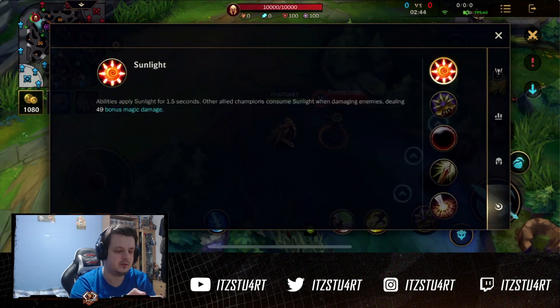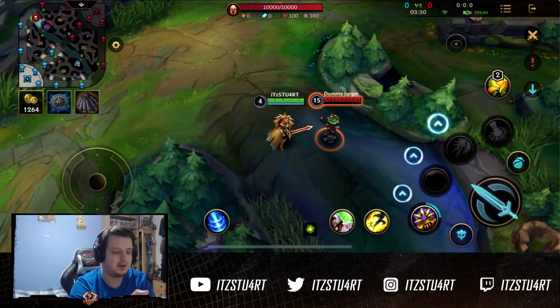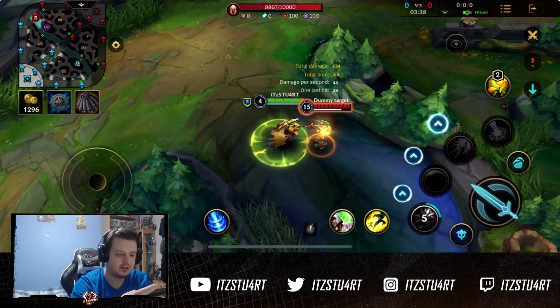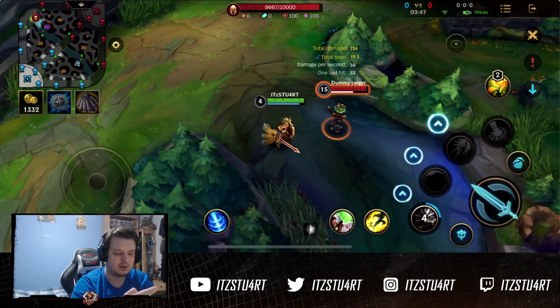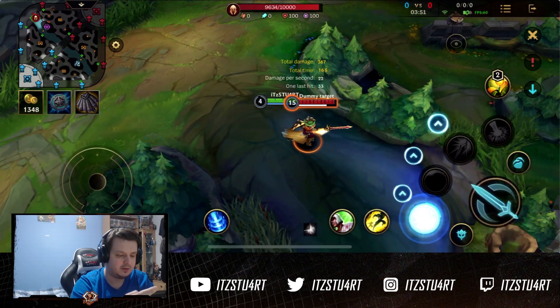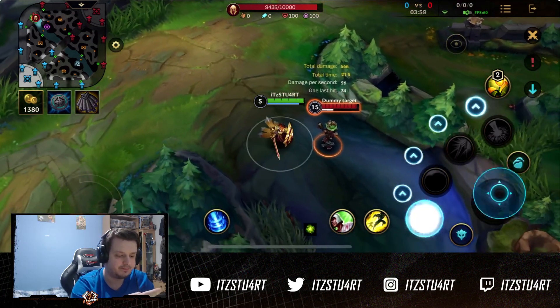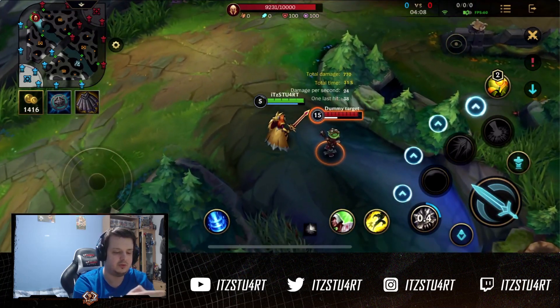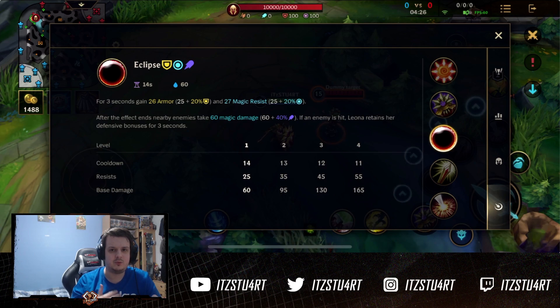Next up is Leona's Q, Shield of Daybreak. The tooltip says 50 seconds — pretty sure that's a bug, it's probably only one second. It deals extra magic damage and works as an auto attack cancel: you auto attack, use your Q, and auto attack again, making your attacks quicker. When you activate it, your next basic attack on any champion will stun them and apply the passive Sunlight. You get more auto attacks off in a short period of time — auto, auto, Q, auto — it's a nice quick auto attack reset.